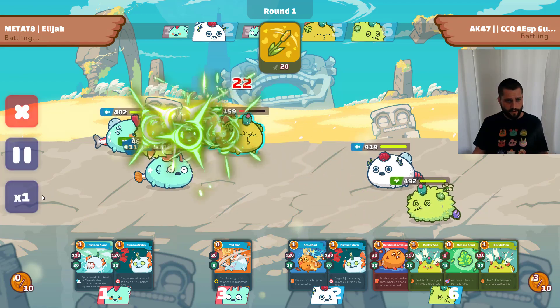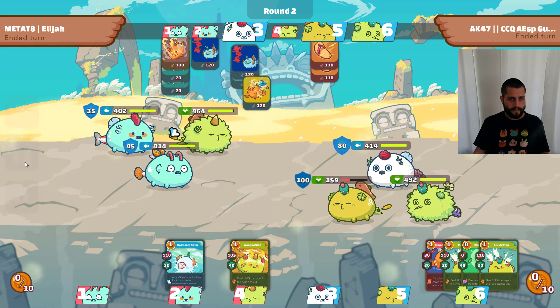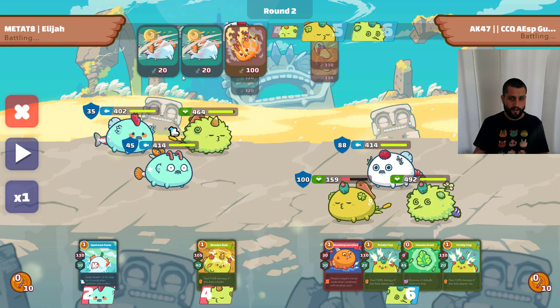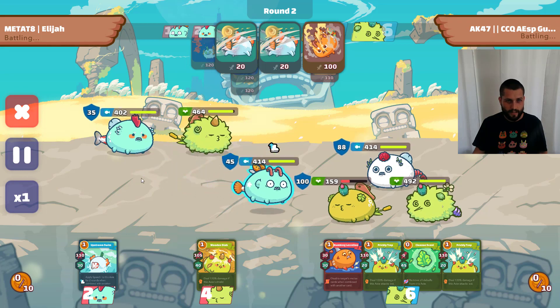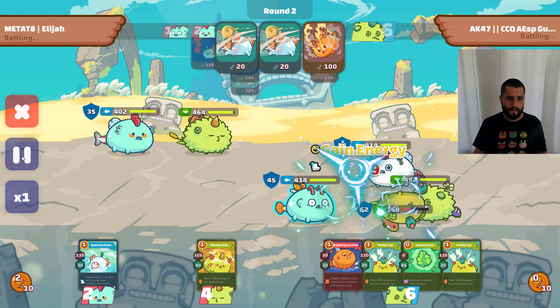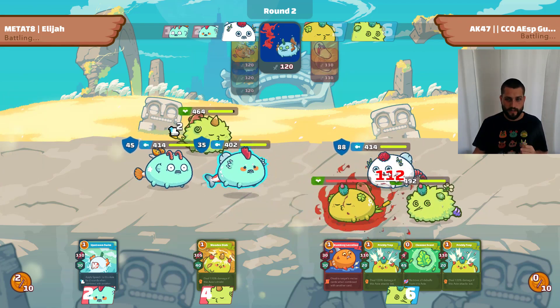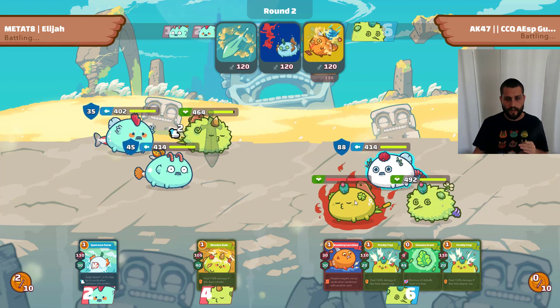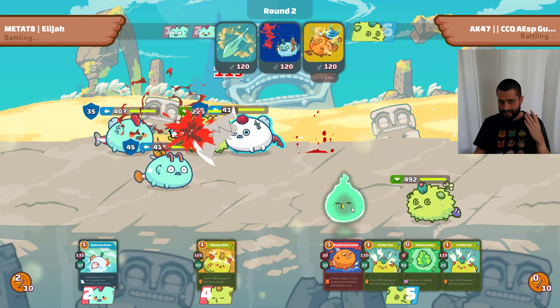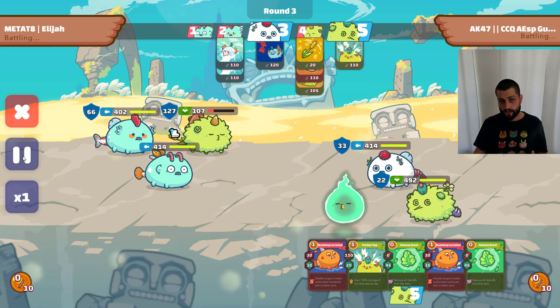Round one I go with arco double piranha — his plant is already getting smacked, down 159 HP, the firepower is no joke. Round two I decide to go with two nemos for a nice energy draw. I feel like even if he brick walls, with the extra nemo damage and another beast card plus one piranha on the back, if I clear this plant I'm in great shape — knowing my backline aqua is guaranteed to go first against his midliner.